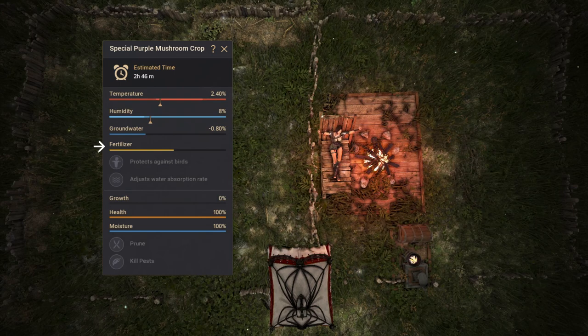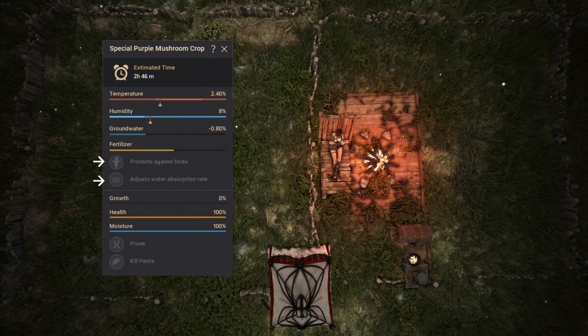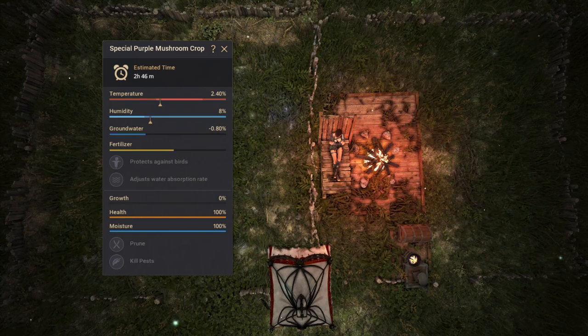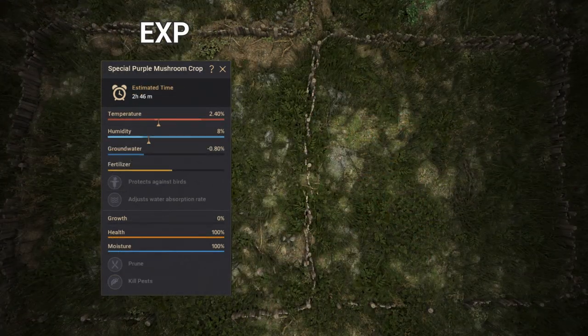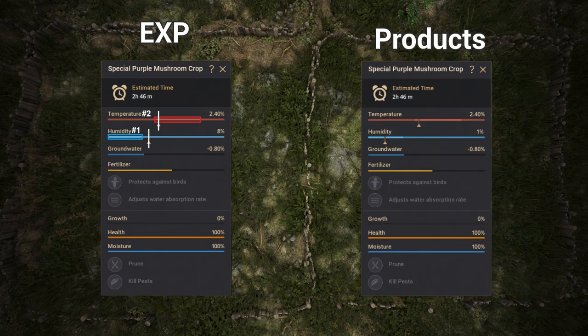We can also see the fertilizer we applied earlier. Optionally, we could install scarecrows and an irrigation system to help with health and moisture, but none of that is needed in this location. In short, when farming for exp, getting bad humidity is the primary goal and temperature is secondary. In contrast, when farming magical seeds for products, you want optimal temperature and humidity secondary.